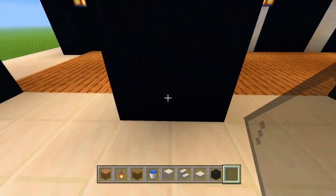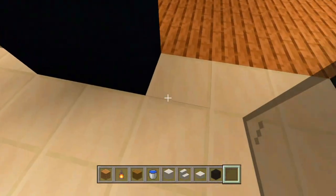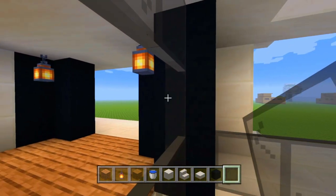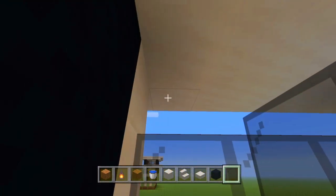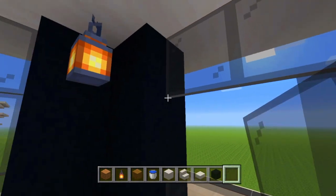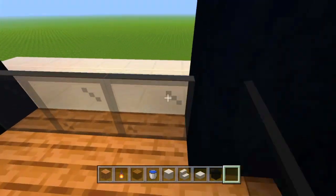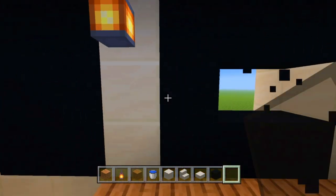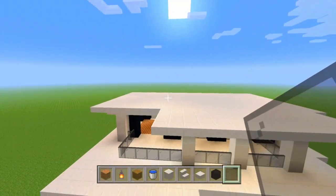Changing my mind mid build — something I do sometimes. We're just going to fill in all the rest of these here. Then right here we're going to break out those three blocks, put down some more glass panes right there, and that is the complete house tutorial.